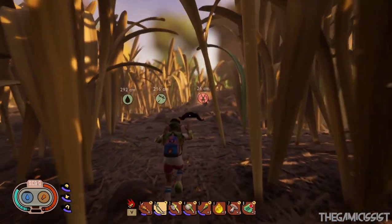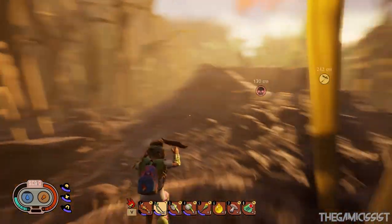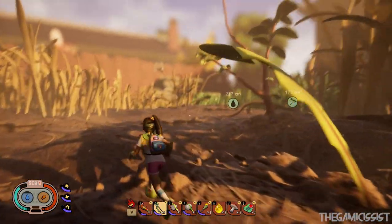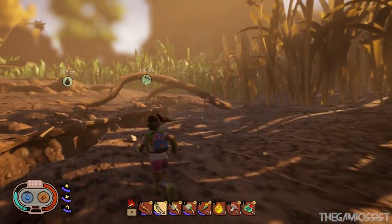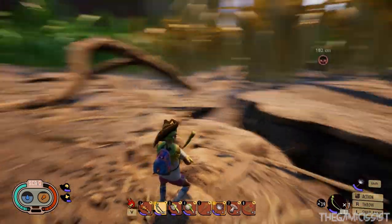Once you are done crafting your bow and arrows, head towards west from your field station. You will come across the ant colony again, and just to the left hand side of the ant colony you will finally find this open field which has a dandelion plant at the center of it.